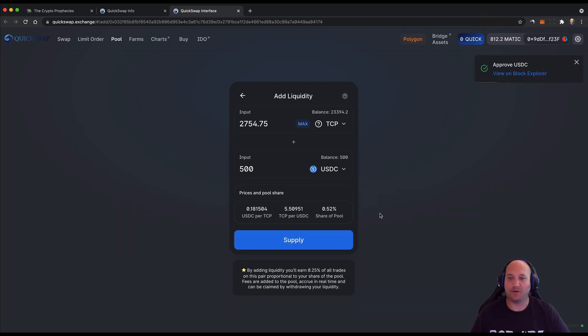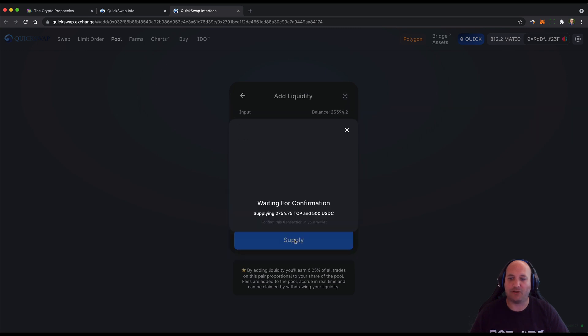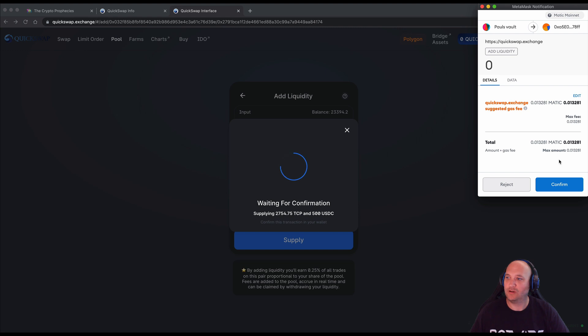That's now been approved and you need to hit the Supply button to commit. It confirms the tokens I will receive — 0.00117218 of the TCP USDC pool tokens — and confirms the amount deposited, the rates, and the share of pool. You confirm your supply. This is all on Polygon or MATIC, so the costs of these transactions are very minimal.